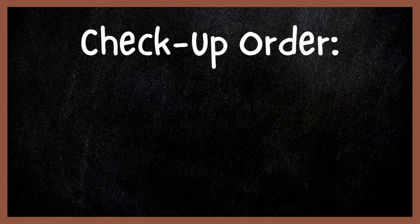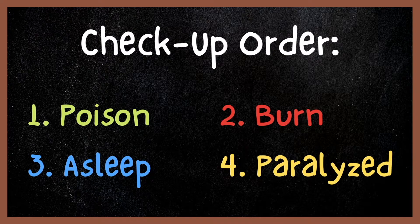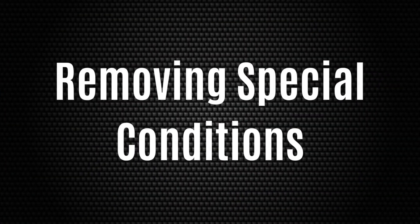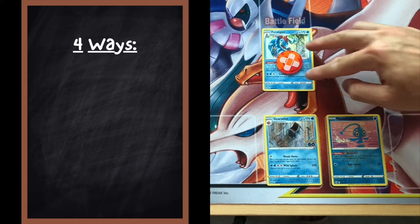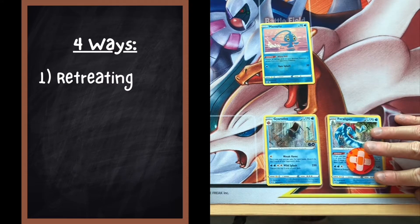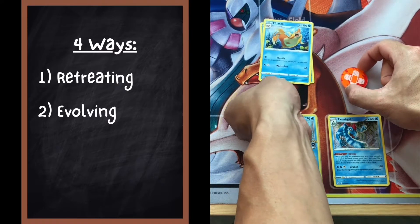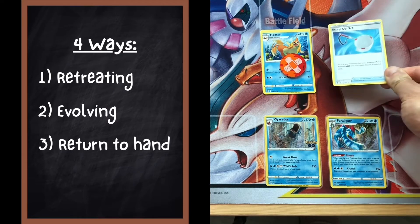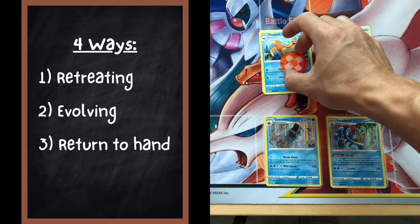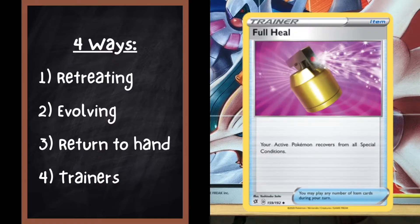Additionally, special conditions are handled in a specified order during the checkup step: being poisoned, burned, asleep, and finally paralyzed. All special conditions can be healed and removed in the following ways. Number 1, retreating a Pokemon to the bench — however, asleep and paralyzed Pokemon cannot retreat without the help of a trainer card like Switch. Number 2, evolving the affected Pokemon. Number 3, putting the affected Pokemon back into your hand via another card's effect, such as Scoop Up Net. Number 4, using trainers or Pokemon abilities.